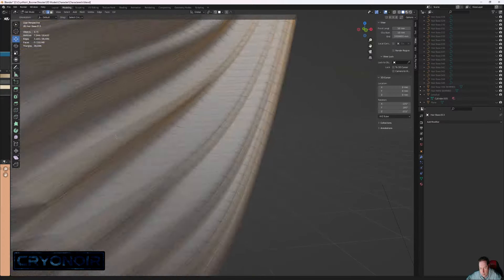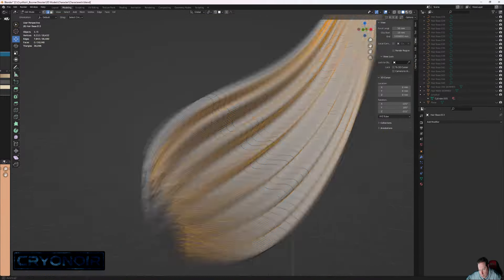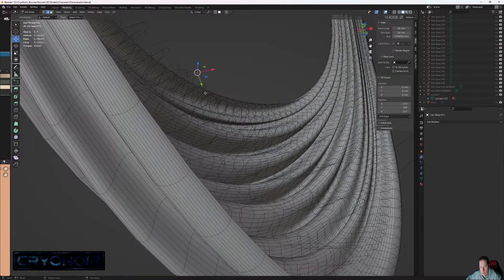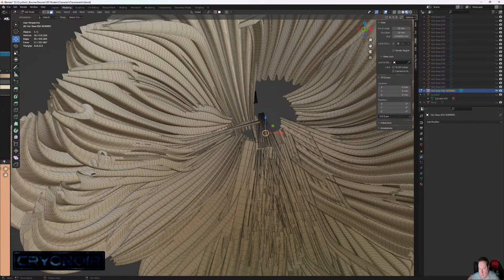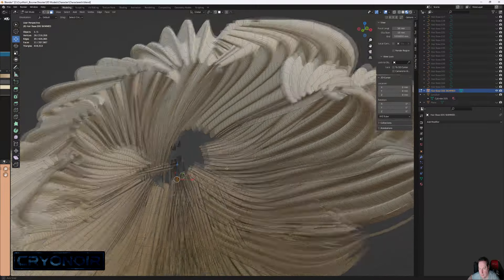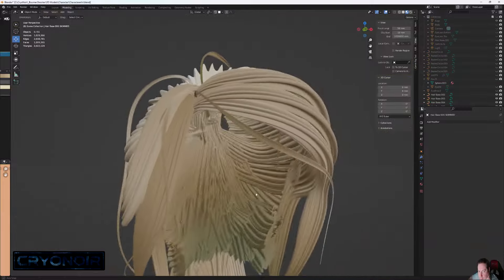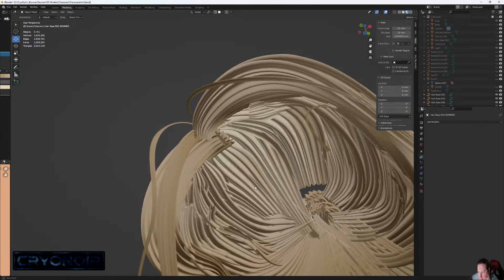I started by stripping out the geometry that you obviously couldn't see from each section of the hair — like the undersides obscured by the top side. Bearing in mind there was a lot of hair sections, this took forever. After spending hours on this I had only done the main body of the hair, and we were still over 400,000 polygons just in that section alone.